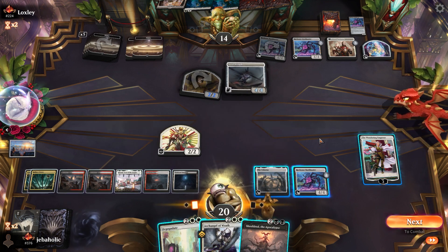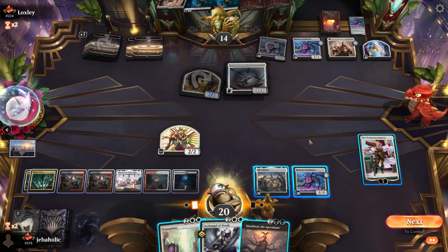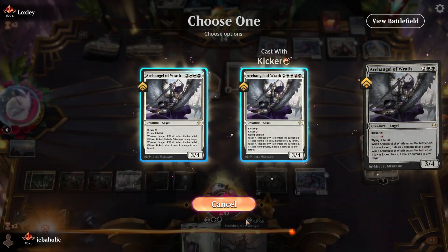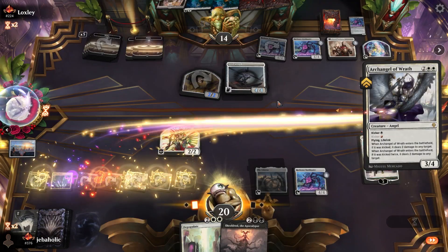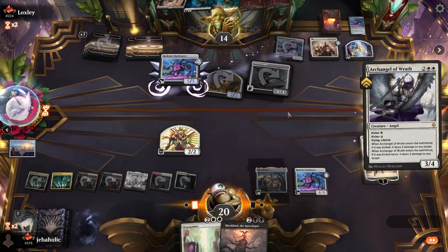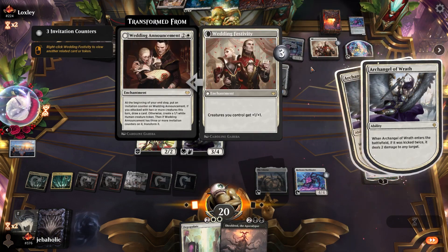I feel like I want to deal with him while I still can. I don't want him to get lifelink for everybody. It's interesting that he crewed now — I guess he's 5/5 so I can't kill him anyway. I forgot that they get plus one from this as well, so that makes it awkward.